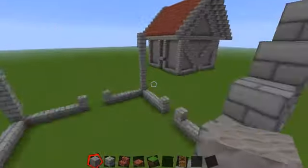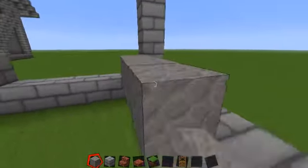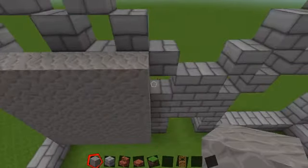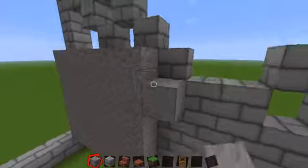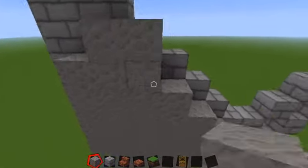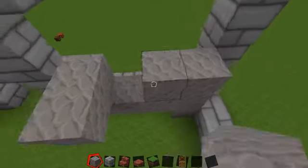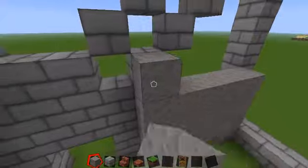Then what we're going to do is fill it in one block behind the stone bricks with smooth stone. It doesn't matter if it's not massively tidy unless you're doing interior decorating, which you can decide on when you're doing the interior. Generally, as long as it covers up the gaps, it doesn't matter. This is just a tutorial on how to build the actual building — you can do what you like in terms of personal decoration.